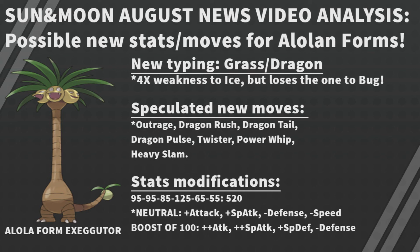Exeggutor's stats are 95 HP, 95 Attack, 85 Defense, 125 Special Attack, 65 Special Defense, and 55 Speed, for a total of 520. If it stays neutral, I'd suggest a slight increase in Attack, a slightly bigger increase in Special Attack, a decrease in Defense — since its long neck helps with attacking but is a weakness defensively — and a decrease in Speed. For a 100-point mega boost, I'd give large increases to Attack and Special Attack, a slight increase in Special Defense, and a decent decrease in Defense.